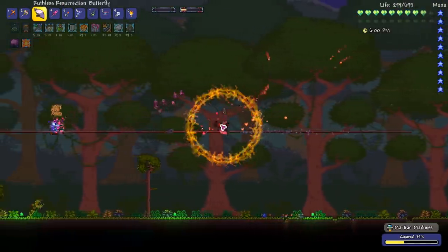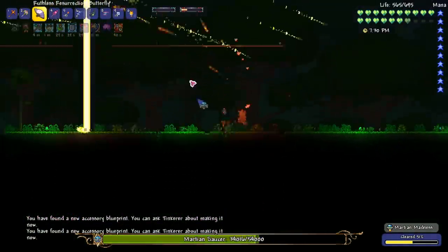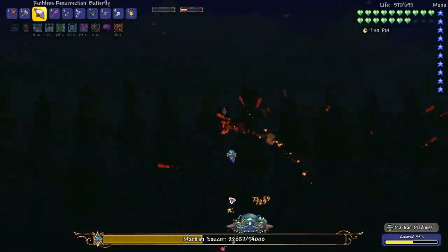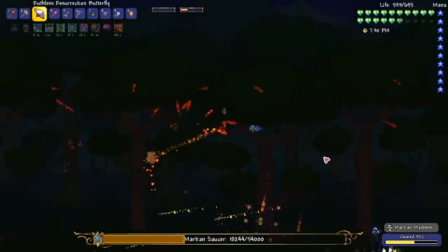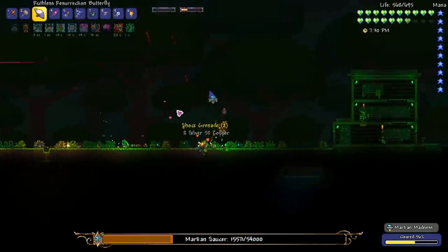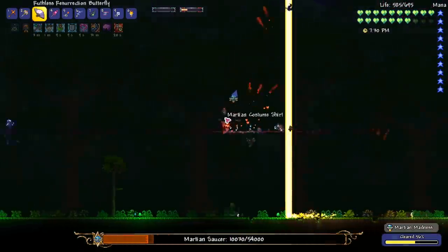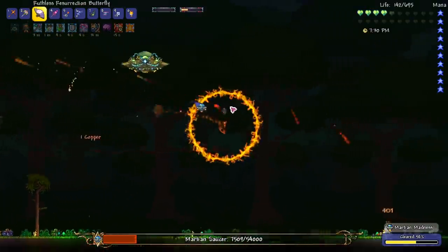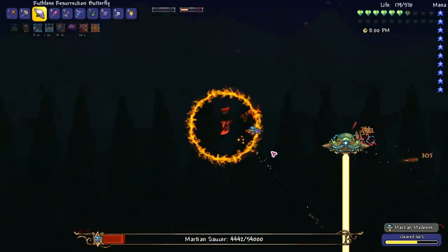Now we've got the Martian Madness to do — I hate the Martian Madness so much. The thing about the Plaguebringer Goliath is it does have its own summoning weapon, which I would really like. However, it's not a guaranteed drop, and I don't really want to farm out this boss because of the challenge it has. So if I don't get the weapon straight away, we'll probably just skip past it. We're going to be moving on to Duke Fishron in a minute, and then we also have the Ravager, which is like a more extreme, heavily modded version of Golem.